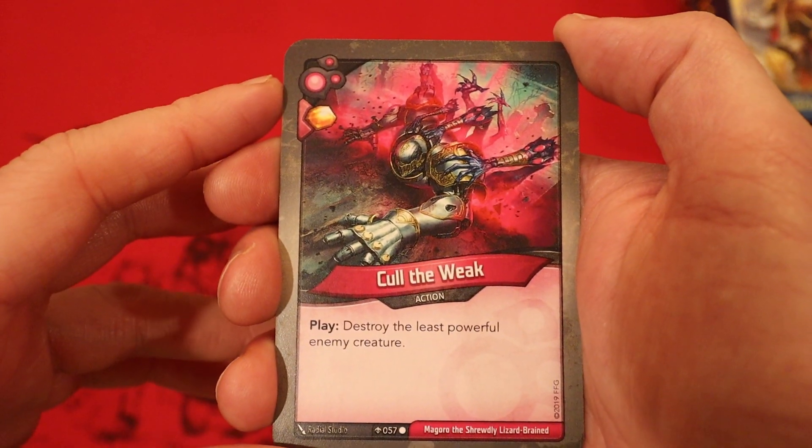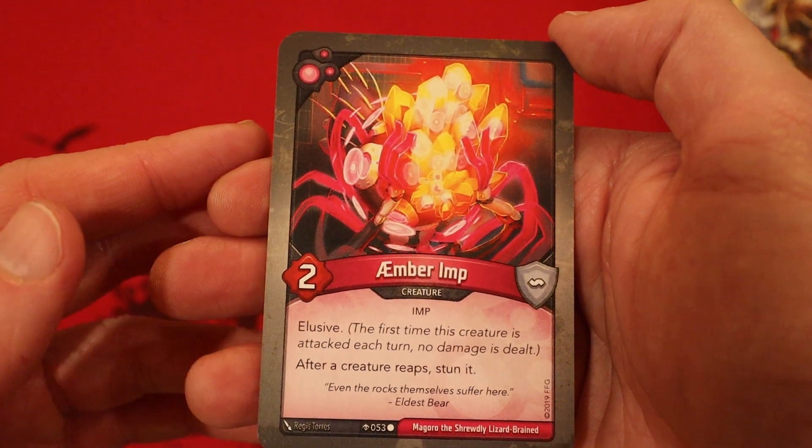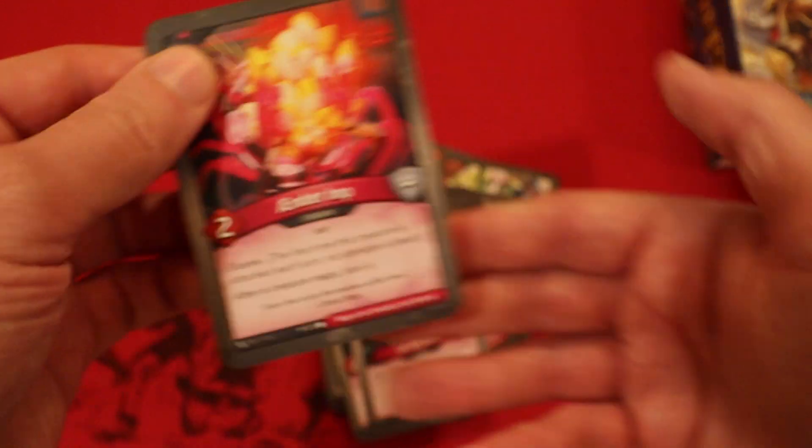Call the Weak: destroy the least powerful enemy creature. Last card of the deck is Amber Imp, 2 power, Elusive — after a creature reaps, you stun it.